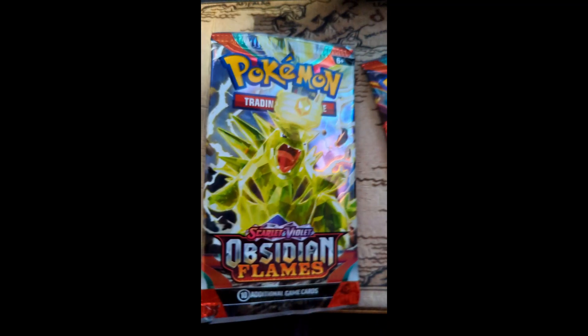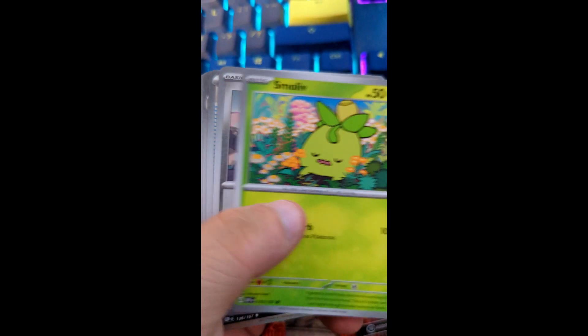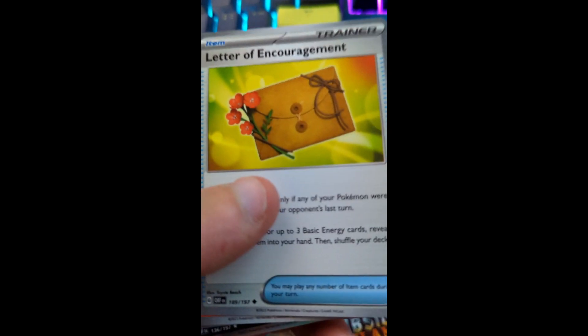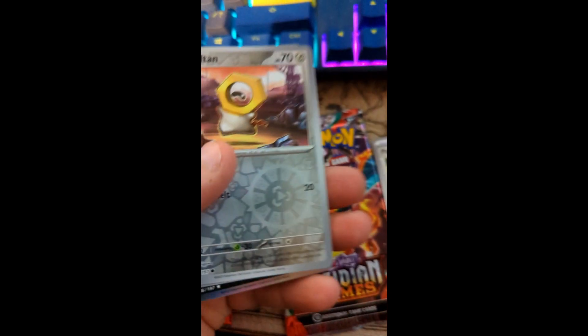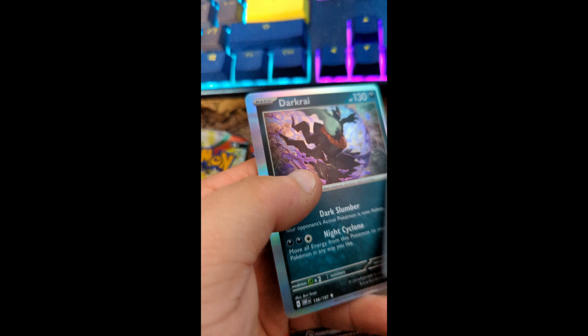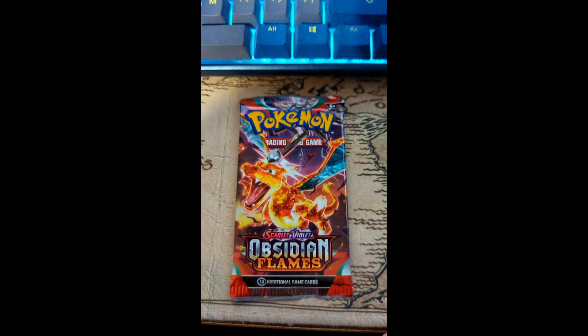Almost dropped the phone, but there's your code card. We got Wooper, a Weavile, Snomea, Vroom again, a Letter of Encouragement — I encourage you to hit that subscribe button and ring that notification bell. We got a Chandelure, a Patrol Cap — I'll be patrolling for those comments — a Meltan, a Clodsire, and a Darkrai. We've got one pack left and it's Charizard.